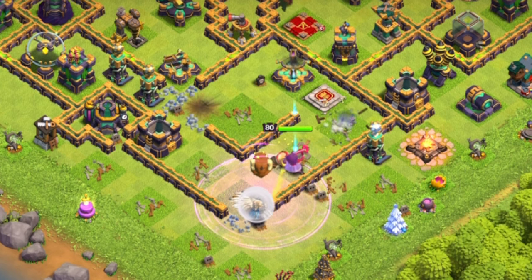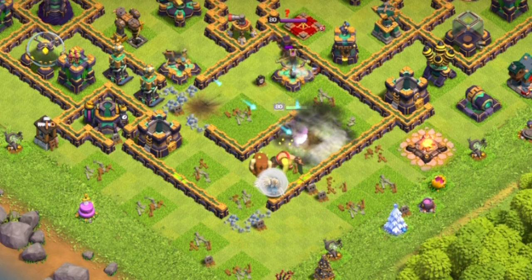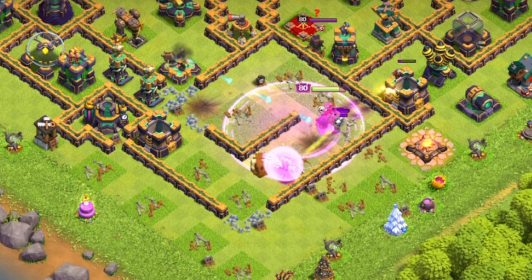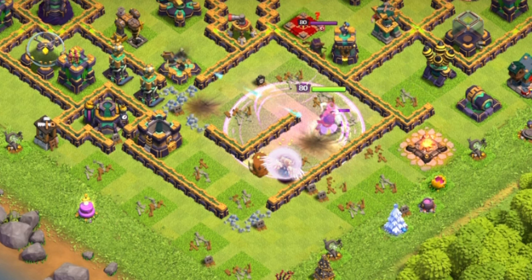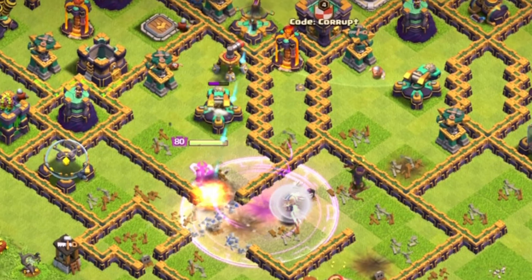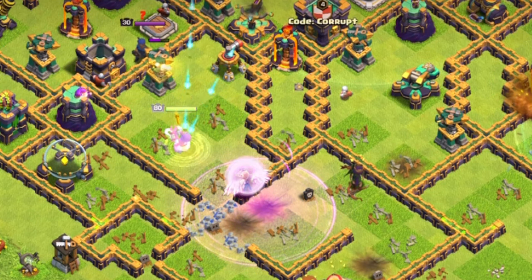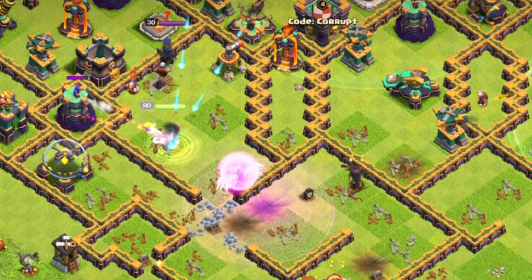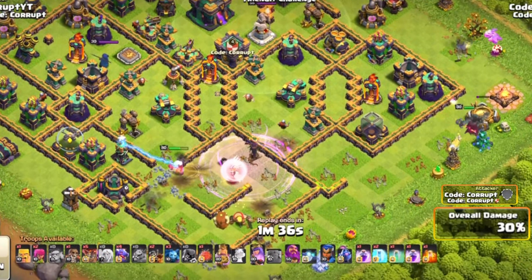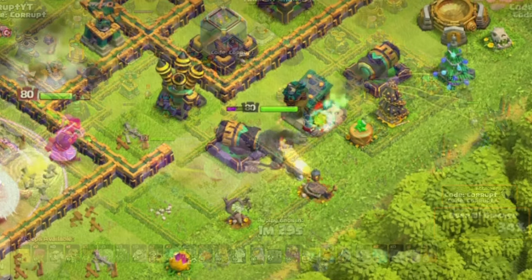You want to mainly queen charge for funneling. You also want to try to sneak in some Balloons to look for any Seeking Air Mines. If one healer dies, that's completely fine. All you really want to do is focus on getting as much value from the queen as possible. Try to hold off on using her ability — use things such as Freeze and Invisibility spells at your disposal. That's going to help you a lot, especially if you're running low, and you want to make sure that using the Invisibility spell you take good advantage of it — clearing out some buildings and making sure something like a Scattershot isn't locking onto you.